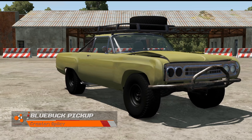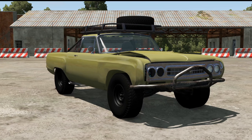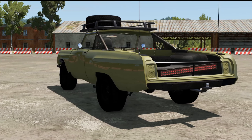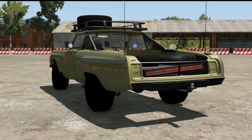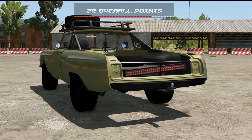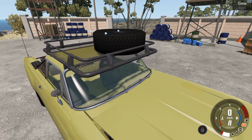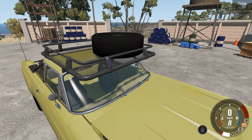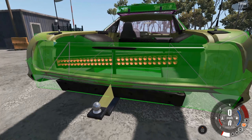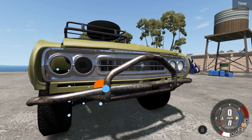Third place goes to Spicy with the Blue Buck pickup — my favourite looking car of the bunch and I'm pretty happy it scored so well. Pros: the modelling work fits really well with the spirit of the challenge, including the body damage and missing headlamp. Cons: missing node errors, the roof is a bit wobbly and lacks lateral bracing, a few modelling errors, the roof rack has no collision triangles on the bottom, and the rear light bar is missing collision triangles.